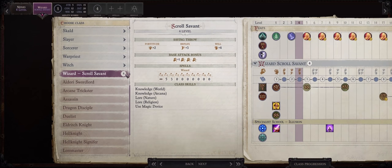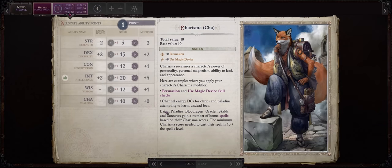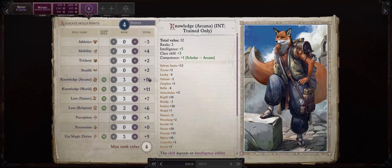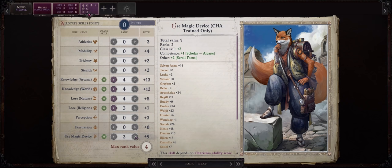With that out of the way, let's get started with our build progression. We'll increase scroll savant basically until level 10 for scroll mastery, and after that we'll enter into lore master. At level 4 we of course want to increase intelligence, which you keep increasing until around level 16. As for skills, the ones Nanyo starts with are good enough — basically all of the knowledge and lore skills — and later you'll also be able to increase use magic device so she can use scrolls from any class, including divine casters like clerics.